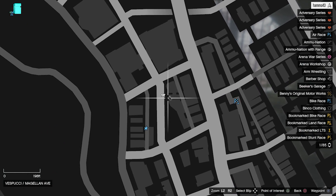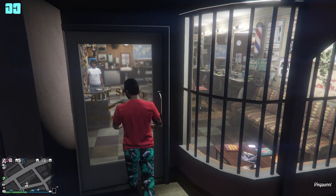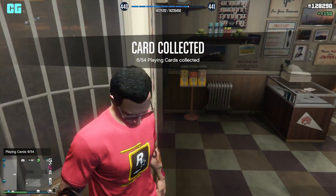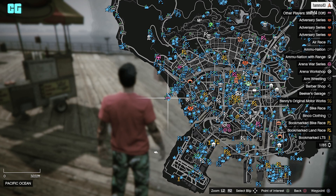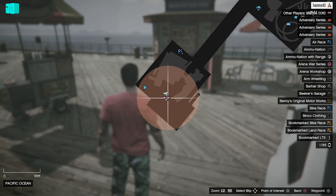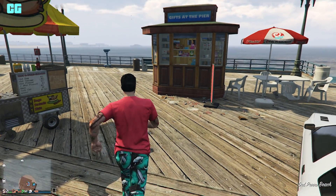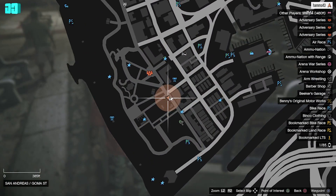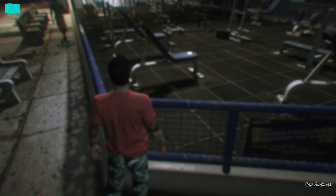Now we're off to the beach, first at the hairdressers, and it's just on that table right there. There's one at the pier, right at the end of the pier — it's literally right there. The next one is on the beach at the gym where NPCs go and train, on the bench right there.